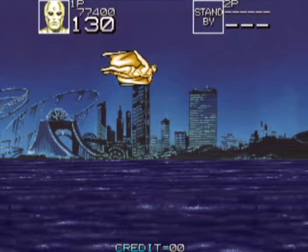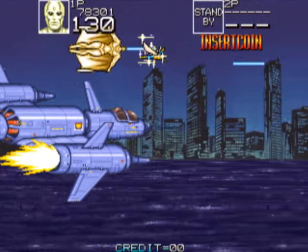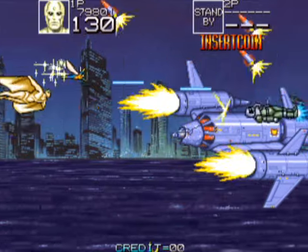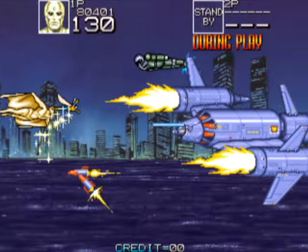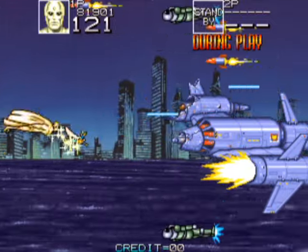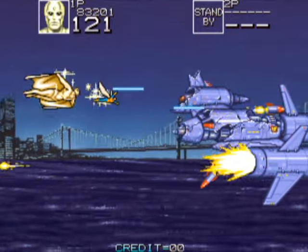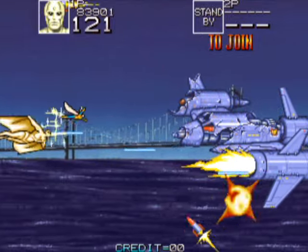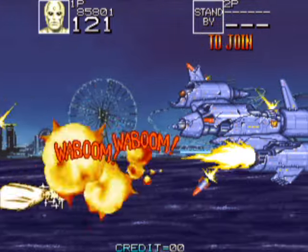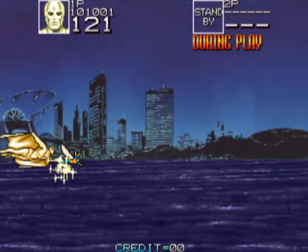Here we can collect the Wasp — Janet Van Dyne, one of the usual Avengers, wife of Hank Pym, Giant Man or Ant-Man. She acts as not really a shield, because you can still get hurt, but she can destroy whatever enemy or projectile that she touches. So she is still useful, but you just have to know how to use her.